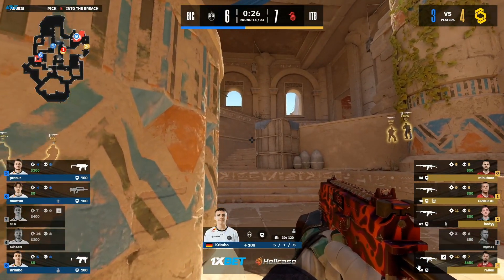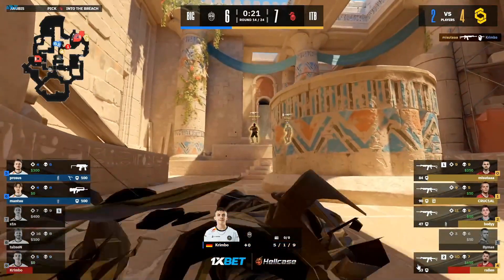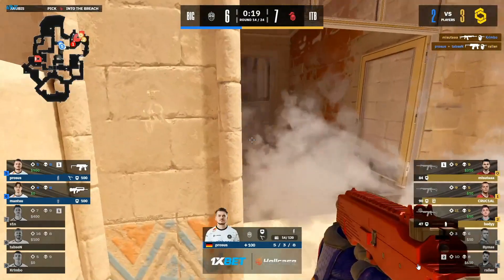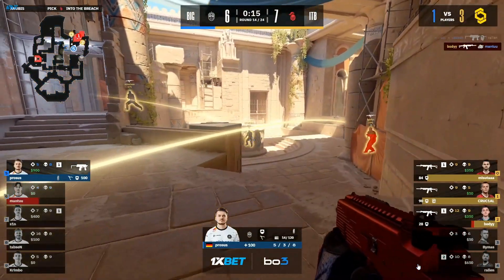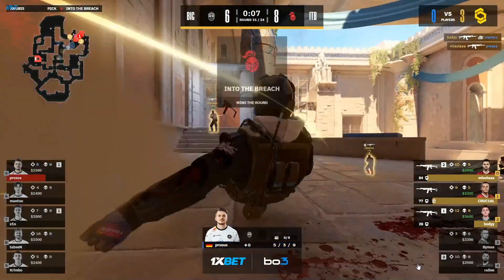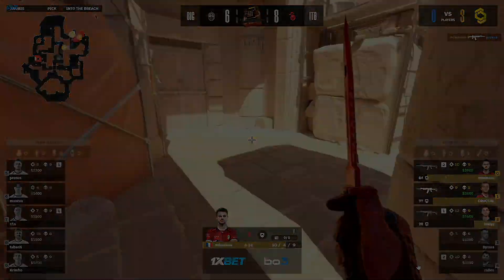Two angles of attack — hearing the footsteps to the left, keeping himself covered off from them. Range game against Body, revealed himself, didn't get anything for it. Bomb can get to sight, Prosus going to try and give chase. Crucial going for the safer plant — you did see that smoke coming in. Body catches the backup, they're going for the fight, they're going for the kill, and that's exactly what they're going to get. That's a very good force.